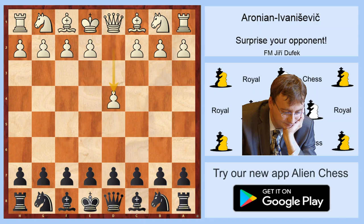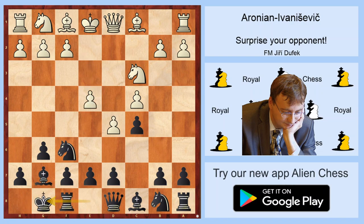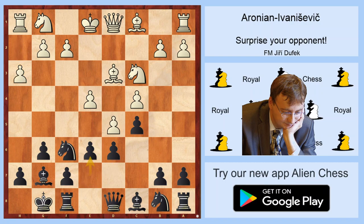The opening moves are: d4, Nf6, c4, c5, d5, g6. Let's move through some moves in the opening: Nc3, Bg7, e4, short castle, Bd3, d6, h3, e6, Nf3 — which is the basic position of our investigation in this line.